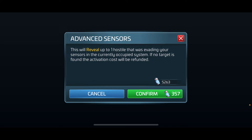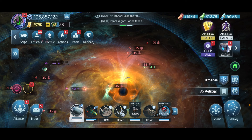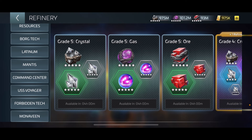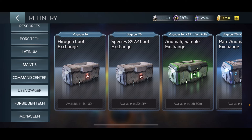You would hit this yellow button by your captain picture - mine's 5/11 - it will reveal one hostile evading your sensors. The summoning cost is 357. You summon it, it hits your ship, and you'll get exotic biotoxins. You use those to trade in at the Species 8472 loot exchange, which will give you parts for your ship.